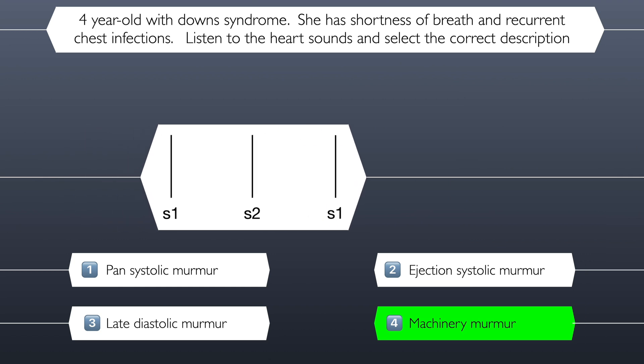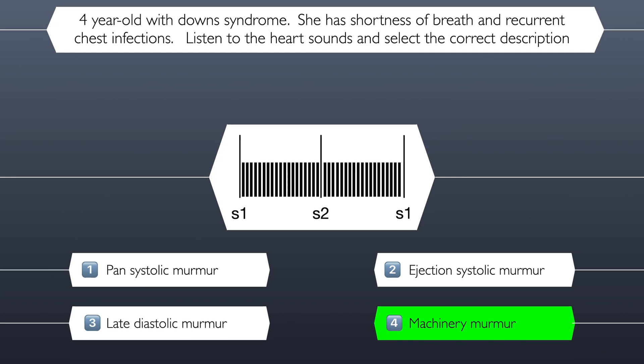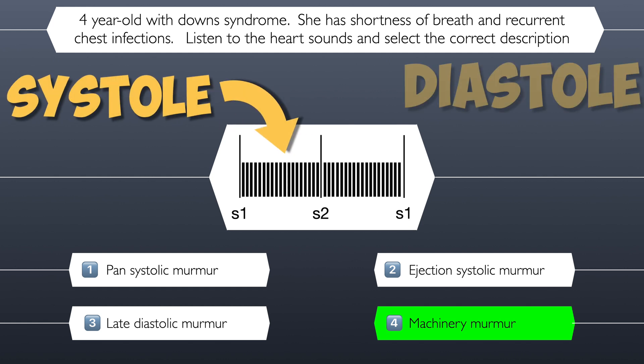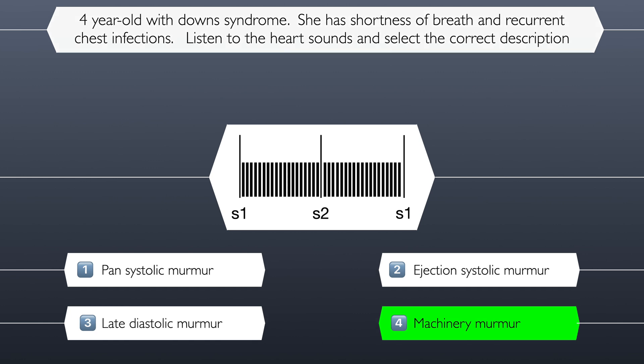Let's take a look at a sound wave so we can understand why this was a machinery murmur. The machinery murmur classically spans systole and diastole, and for this patient, this is the machinery murmur of the patent ductus arteriosus, which is one of the cardiac abnormalities associated with Down syndrome.